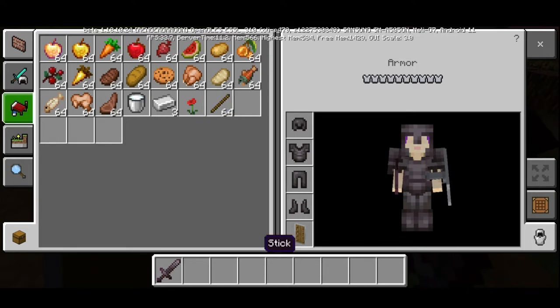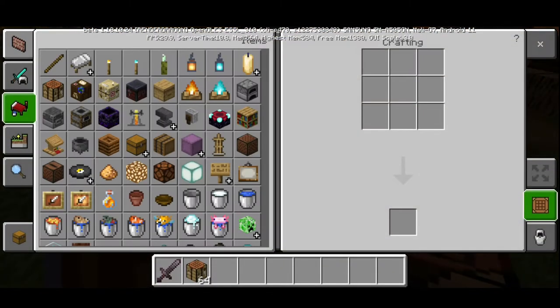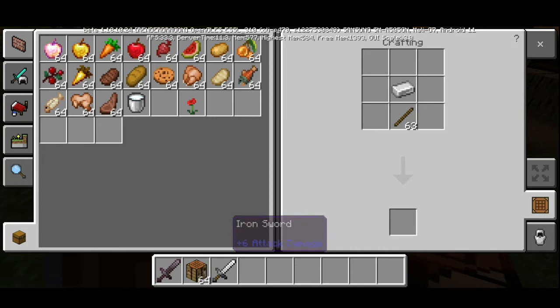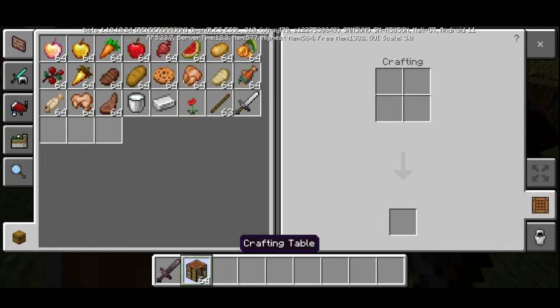I'll get a crafting table. It will go here, like that. And then — iron sword! There, that iron would be helpful. The iron sword — I'll just keep it here. I'll put this here.